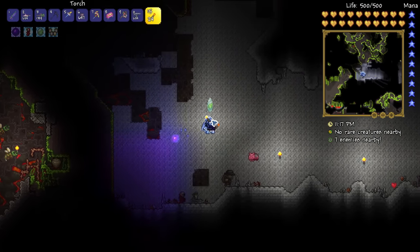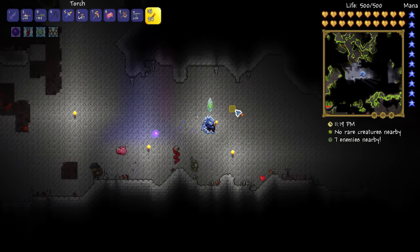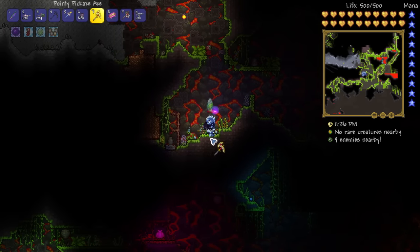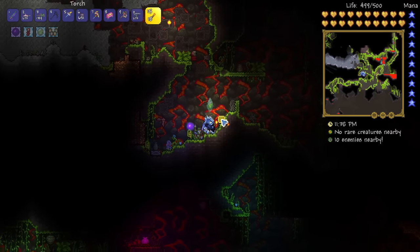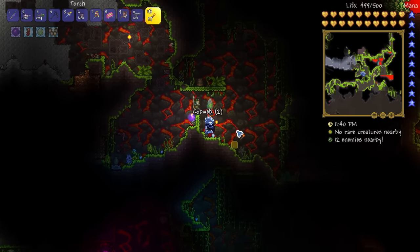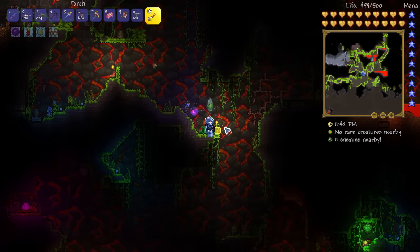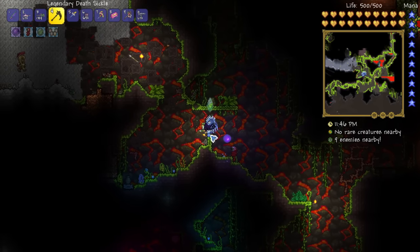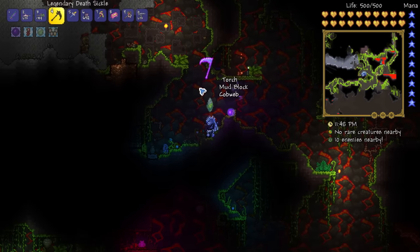Not more than a minute later and I find a Plantera bulb right by the underworld - that's an interesting spot for it. I want to make sure I'm not actually in the underworld when I fight though, so that shouldn't be too much of a problem. Let me just dig a little path here.